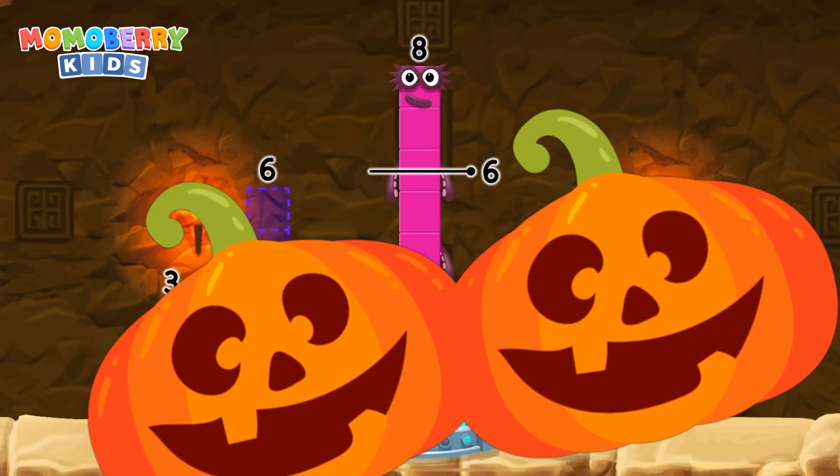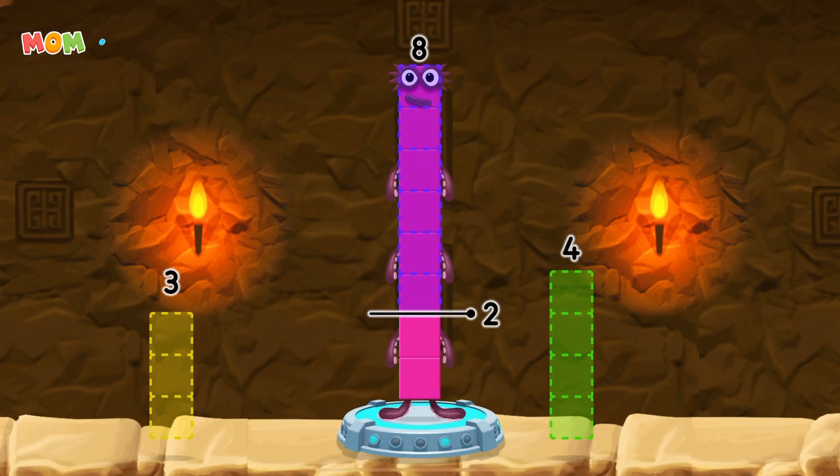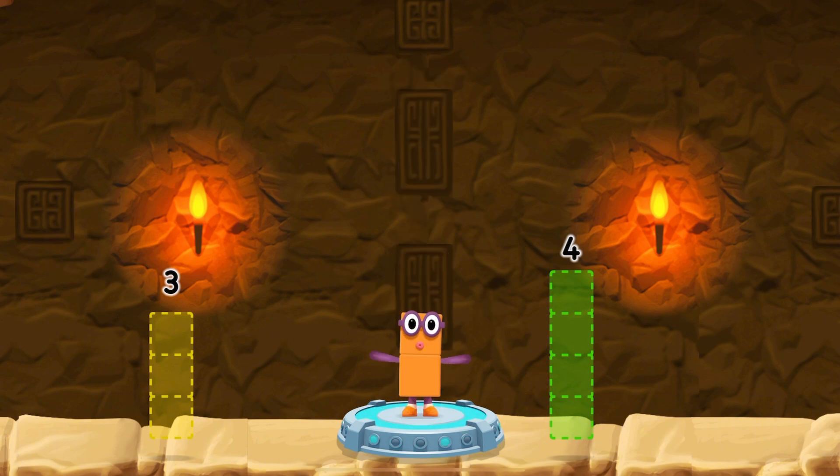Eight number blocks away from eight to leave two. That's right. Eight minus six equals two.